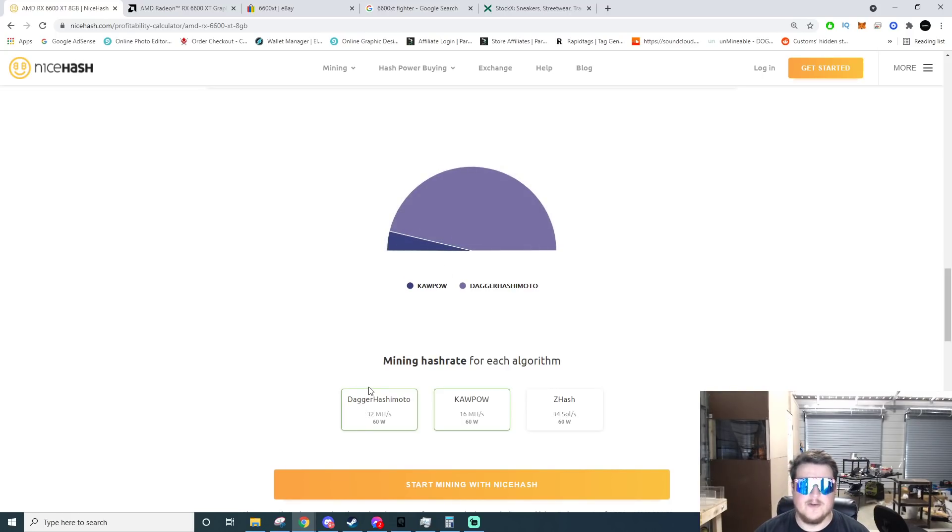On Dagger-Hashimoto — which is Ethereum mining — these are doing 32 megahash at 60 watts. Check that out: 60 watts, very very low power. On KawPow they do 16 megahash at 60 watts. I'd dare to say giving it a little more power could get more speed, but that's a trade-off. ZHash comes in at 34 sols at 60 watts — super low power card. If you live in an area with high electricity costs, this could be a pretty decent card.